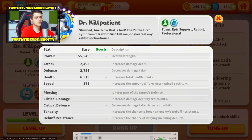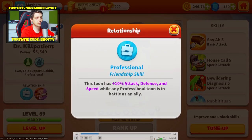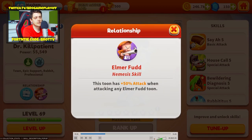Nice amount of health and attack. This is an epic supporter tune — Rabbit Professional. Let's go with the skills. This tune has plus 10 attack, defense, and speed percent while any professional tunes are in battle as an ally. Not that bad. This tune also has 50 attack when attacking an Elmer Frat food tune.